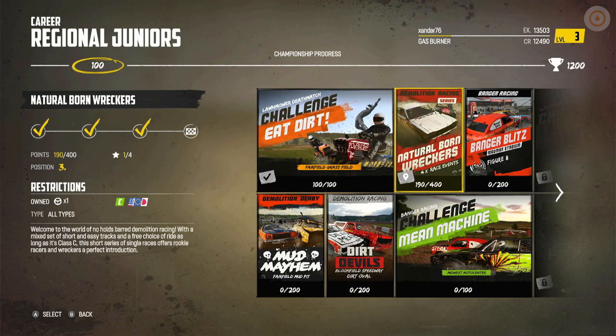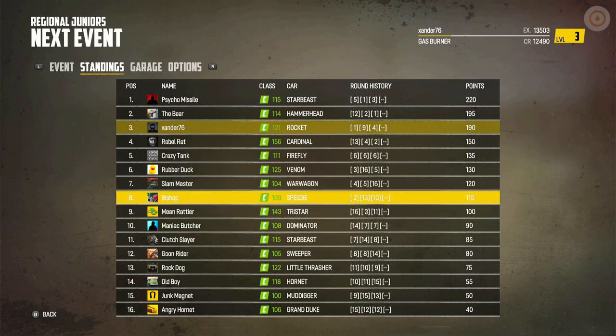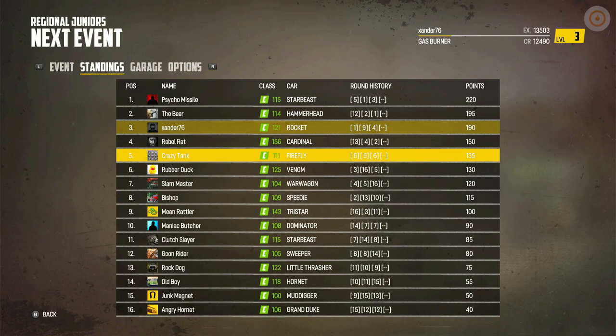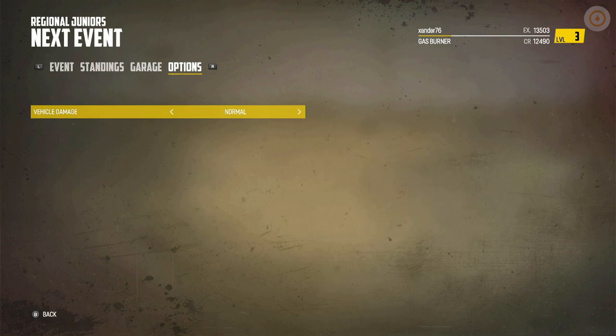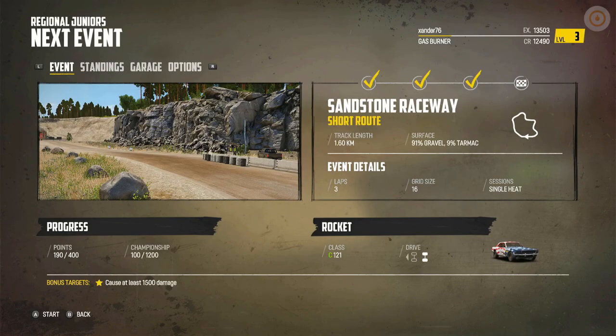Let's go back to the next race. This is the Natural Born Wreckers junior championship — four different races where you earn points in a leaderboard. I'm currently in third place. You can change the damage mode from normal to realistic or intense — I'll keep it as normal for now. The menus feel a little bit busy and unorganized but all the information is there, including what you'll win for completing the event.